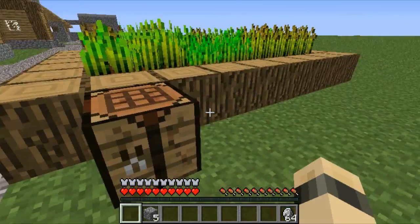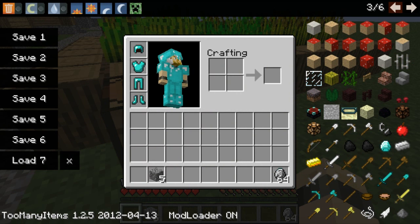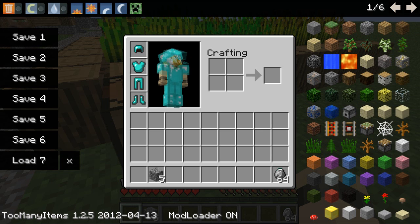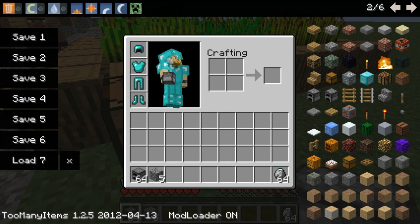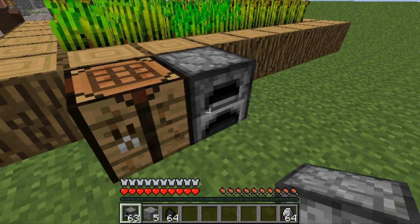And then you make a furnace — I'm just going to give myself a furnace for sake of time. And I also need some coal. So basically what you do is you put coal on the bottom and you put the adminium diamonds in there, and you basically just let it smelt. And you get adminium ingots.